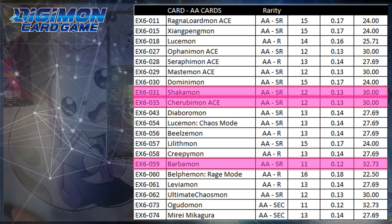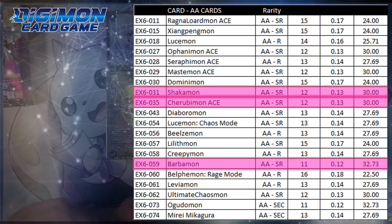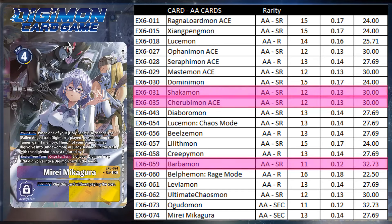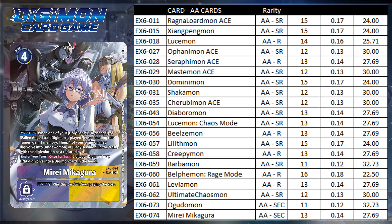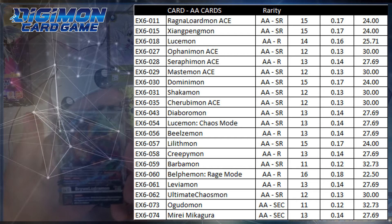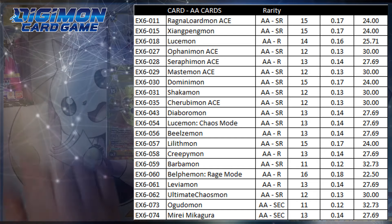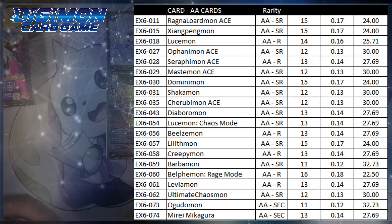When it comes to secrets, interestingly, I am in the minority, as other players were able to get their playsets of Mireille within two cases. For me, I am presently at three. Ogudomon appears to be the harder alt art secret to pull at 33 boxes, while Mireille would take 28. From my overall results, you can almost guarantee a playset of alternate arts within 33 boxes — close to three cases.